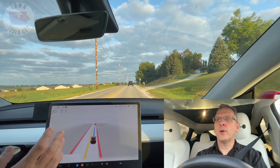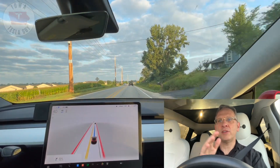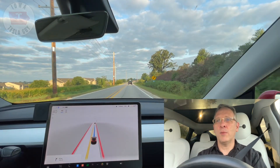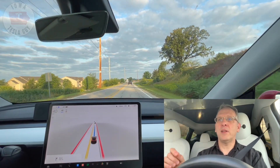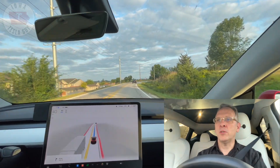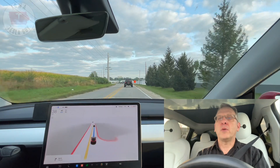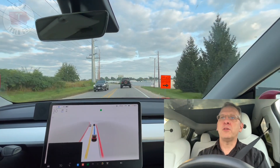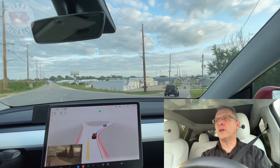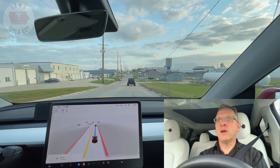Next we're coming up on a right-hand turn. It's a weird one because as soon as you make it, there's a significant drop-off that may be difficult to see on camera. Sometimes it comes in a little too hot. We've got a car in front of us so it came in at a regular speed. Signal, right-hand turn — again really nice and smooth. Very impressed with that right-hand turn.